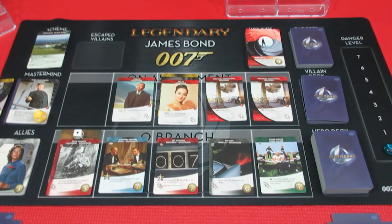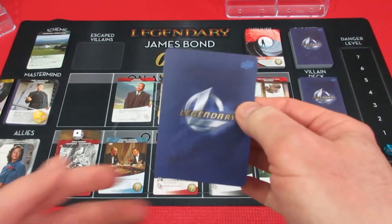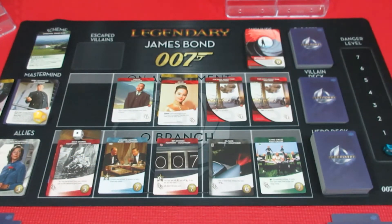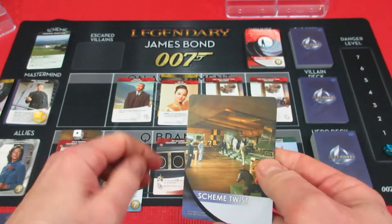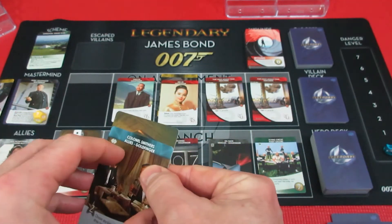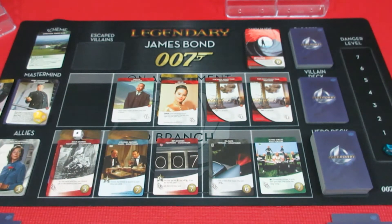George's turn. This villain deck is absolutely nasty. Of course, a scheme twist - the leftmost Q Branch gets a plus one to its recruit cost. Why wouldn't it? I'm just gonna grab a die here.